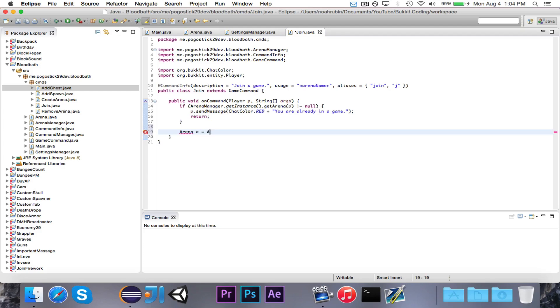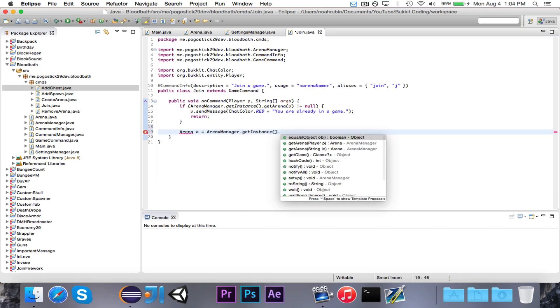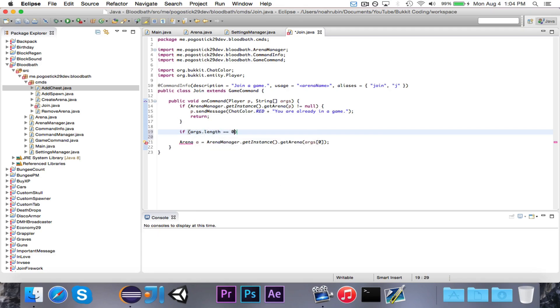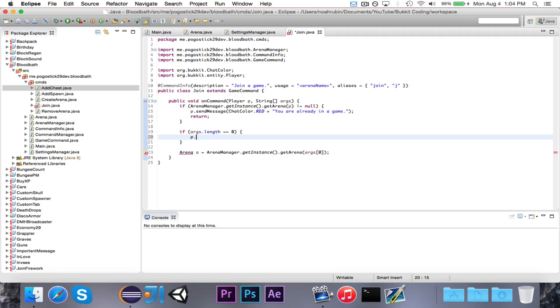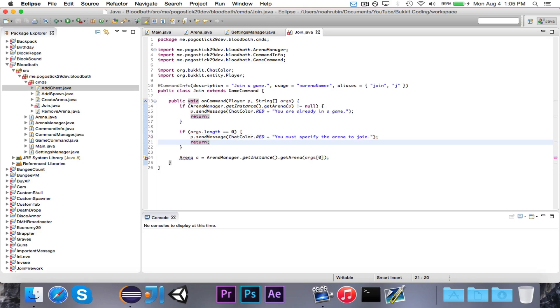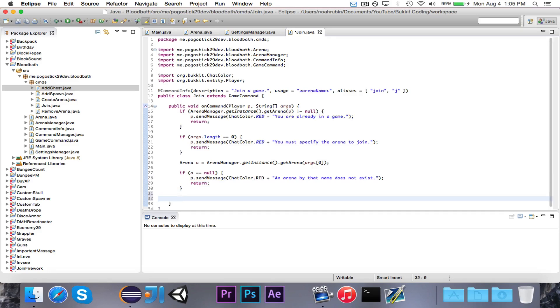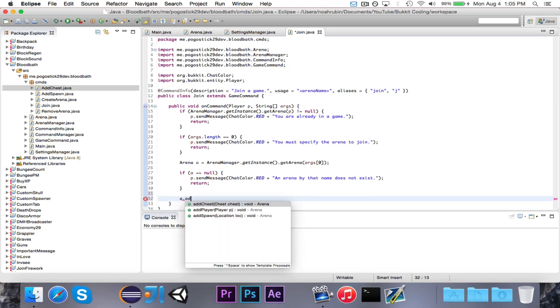We're going to say: Arena a is equal to arenaManager.getInstance().getArenaFor(args[0]). But before we do that, if args.length is equal to zero — because they obviously need to specify the name of the arena to join — then we want to tell them in red 'You must specify the arena to join,' and then return. So now we know they specify at least one argument. Then we check if a is equal to null — if they tried to use an arena name that doesn't exist — we send them a message: 'An arena by that name does not exist,' and return. Finally, everything should check out, so we call a.addPlayer(p).